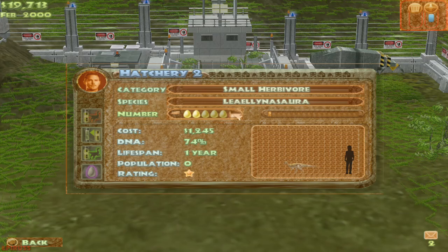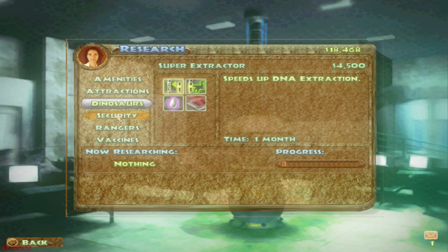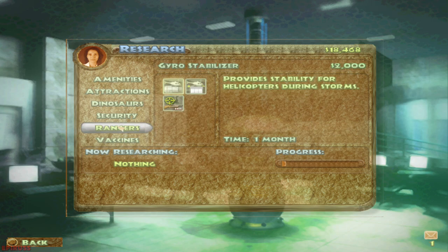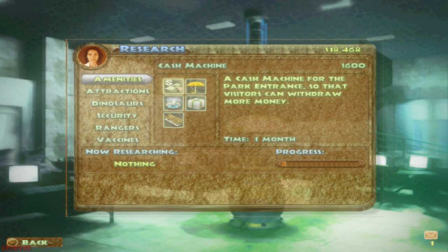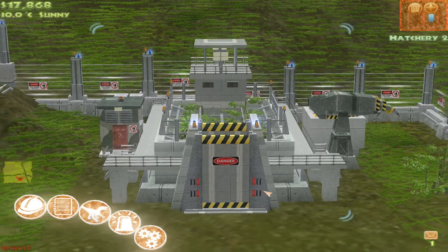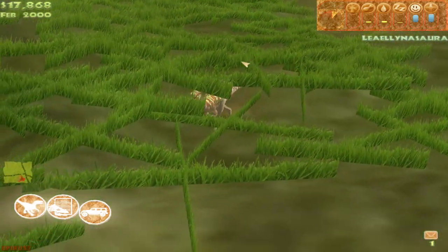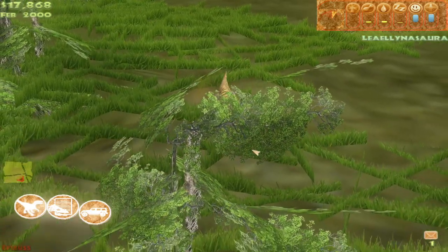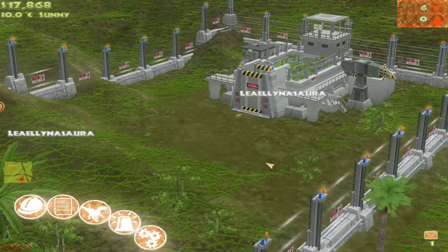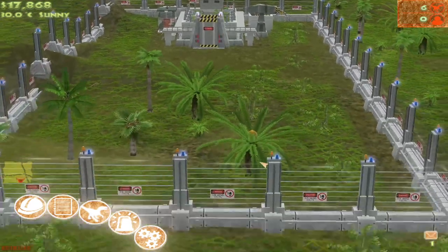Leaellynasaura — let's make three of them too. Our research team, forgot about them. Leaellynasaura is a dinosaur that has adapted to this extreme climate. They are just two meters long and their most distinctive feature is their large eyes which help them find food in the dark winter. These dinosaurs are sociable little animals that live in small clans. The clan is dominated by one breeding pair and a Leaellynasaura is always on lookout duty, regularly issuing reassuring clicks as long as the coast is clear.